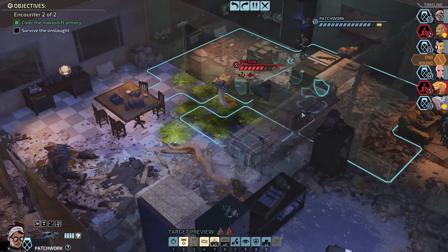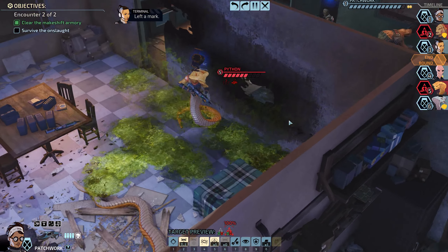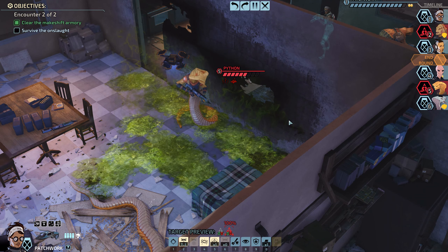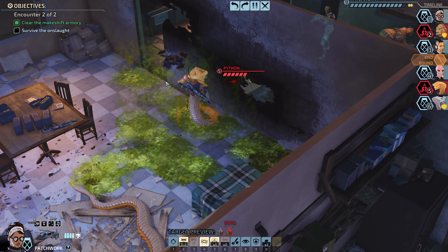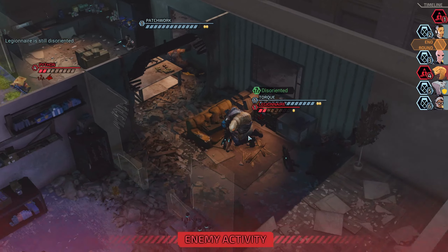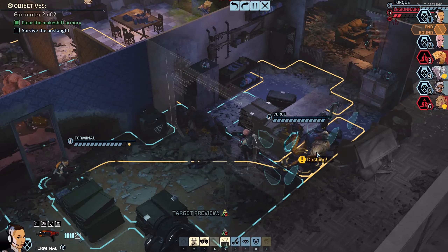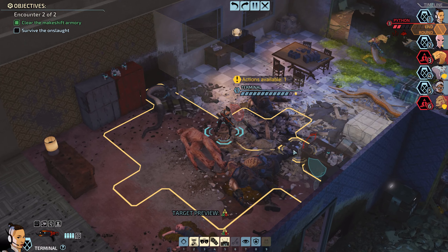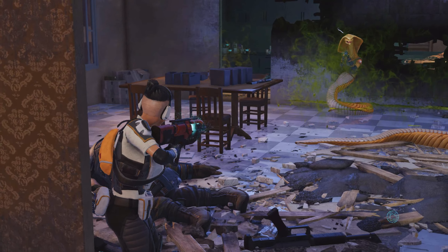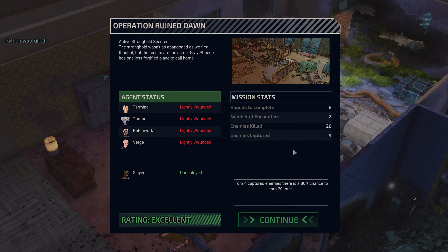60%. Oh yeah, she's going to get acid as well there. Come on then. Well, the acid should do two damage — that should be fine. Moving, cover me. Hello. But we can still shoot and end this mission. Nice. The stronghold wasn't as abandoned as we first thought, but the results are the same. Grey Phoenix has one less fortified place to call home.